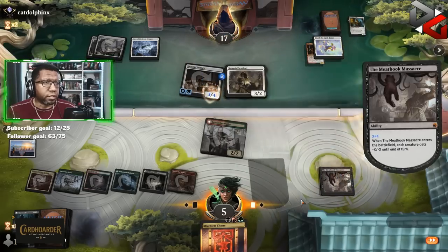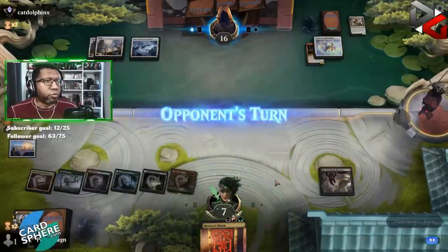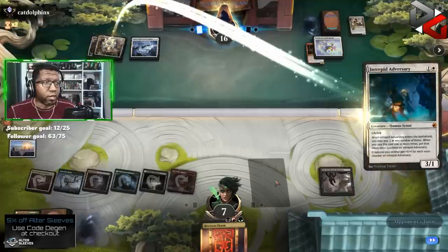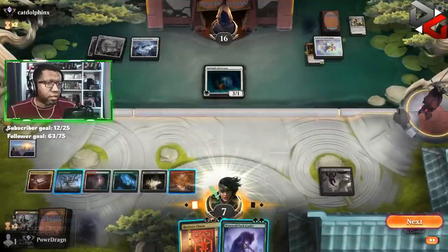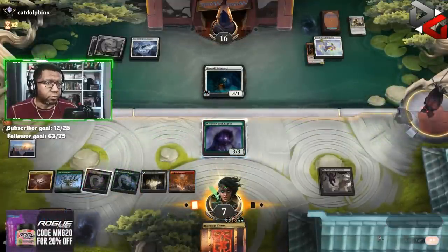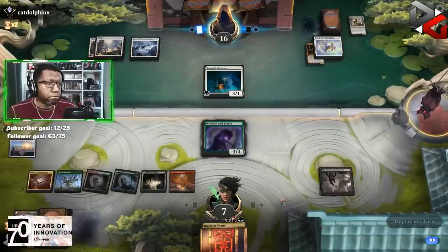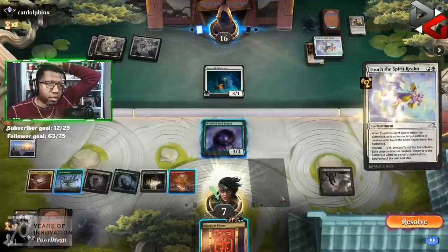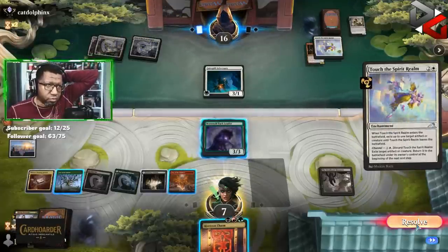Okay, we still get to kill everything. That buys us a little bit of time, and we have a Riveteers Charm — so if they don't do anything we could look at cards; if they do something then maybe we have to kill a creature. This gives us the option of both. Excellent. We're so low but I kind of want cards if I'm being honest. Let's let it resolve — let's let it get taken, that's fine.